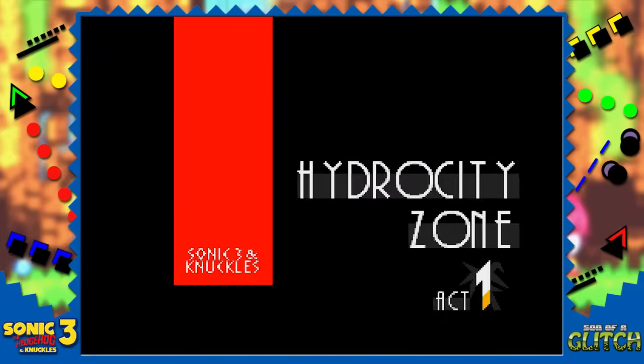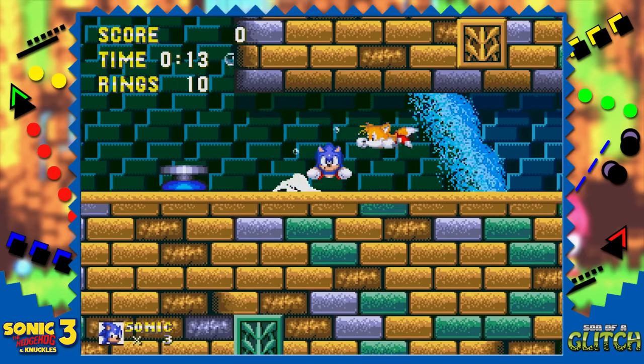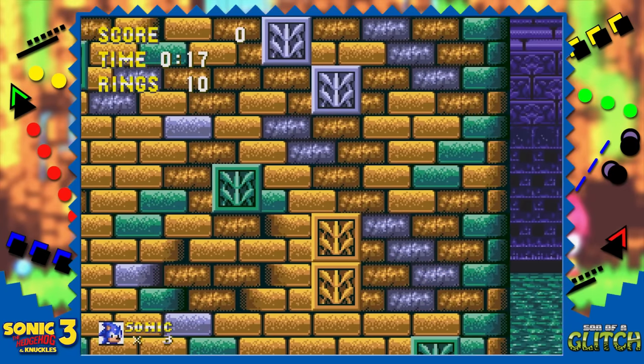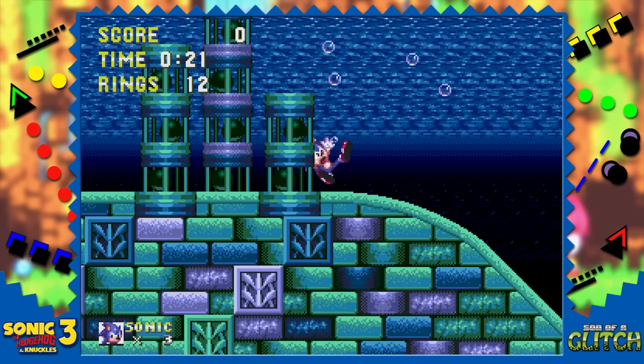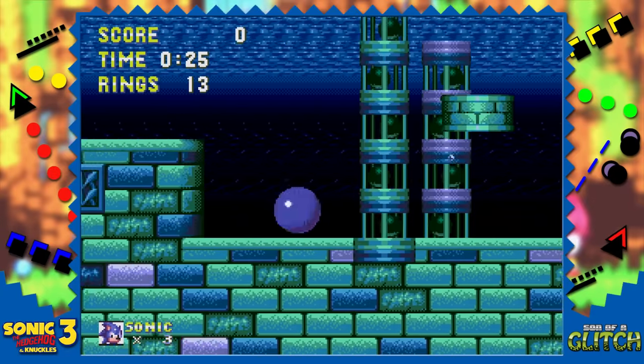Onto Hydro City now. As Sonic, spin dash in front of the button at the start of the zone and then have Tails jump on it. Sonic will be carried through the tunnel while still spin dashing, and if you continue holding down on the D-pad when you get shot out of the other end, Sonic will land and freeze. Letting go of down on the D-pad will release the spin dash and continue as normal.